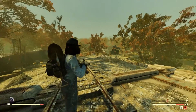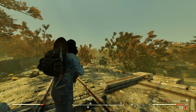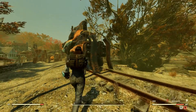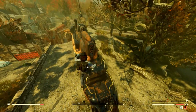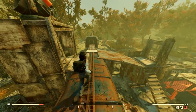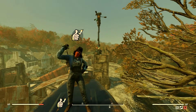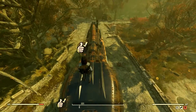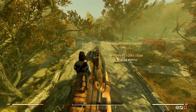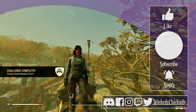And that leaves us with the last task: blowing the whistle on the old locomotive in Harper's Ferry. The train is actually right by the fast travel point. I can get up here pretty easily with Marsupial, but if you aren't a filthy mutant like me, you want to get up here to jump over on top of the engine. And the whistle is right on top. And another badge down — on to the next one.